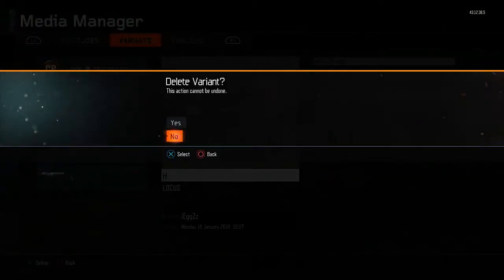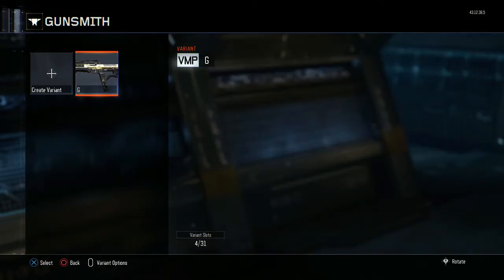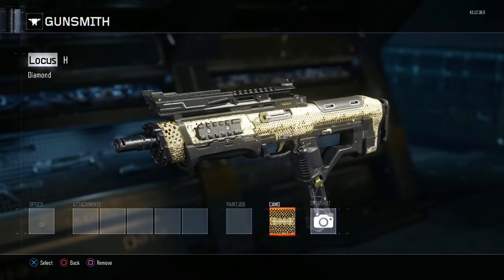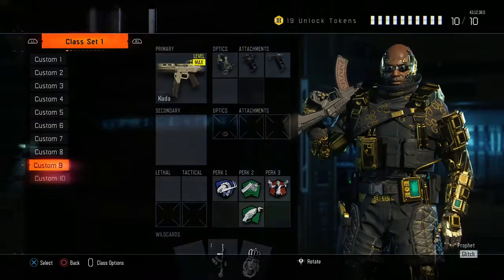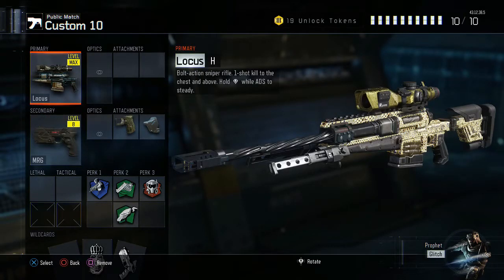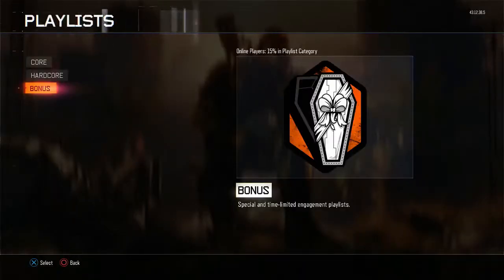Now you just want to basically hover over this and press back really quickly. So you want to press Circle, click on that, then click Circle, Circle again. Then it will take you to this screen. Press X on this and go back to the camo — and as you can see it says Locus in the top left. Now you back out, save that, and then if I go back to my classes, go to the Locus, and click on this variant — as you can see it's diamond, and now I've saved that.